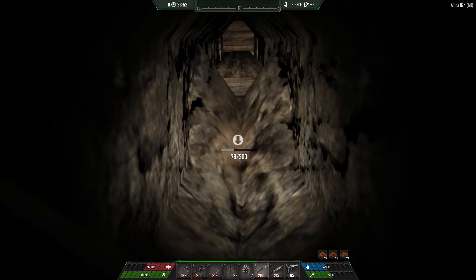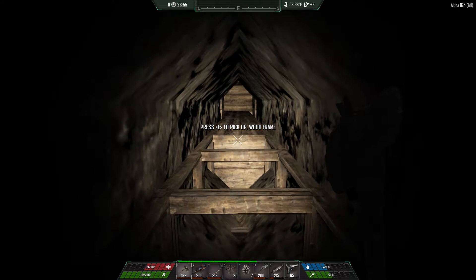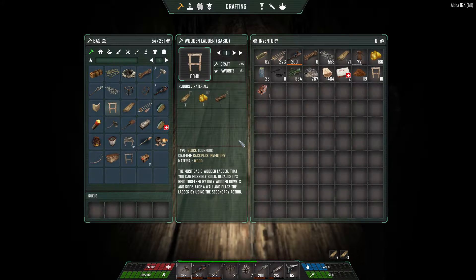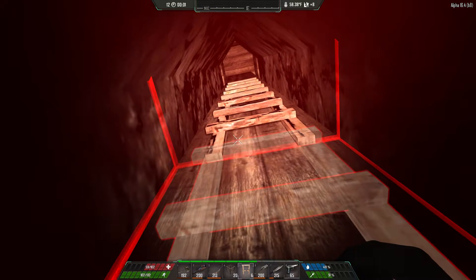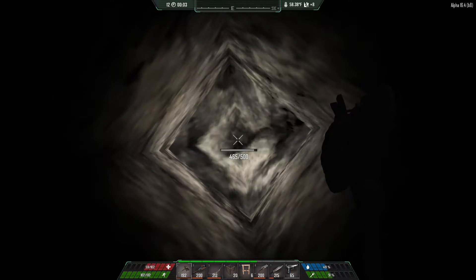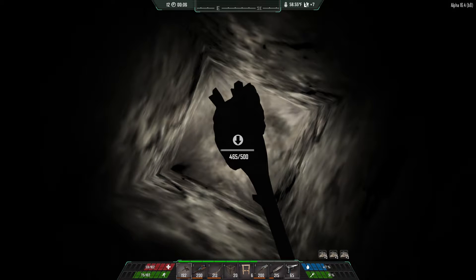I used to build my crafting room at the bottom simply so I wouldn't attract screamers and wouldn't be fighting zombies left and right at night. This time I'm not gonna do it — I'm trying to make myself a bit of a challenge. This tunnel is just going to be for collecting resources. I'll build a tunnel to the bottom of the game and just keep tunneling to get resources because we're gonna get a lot of rock out of this.